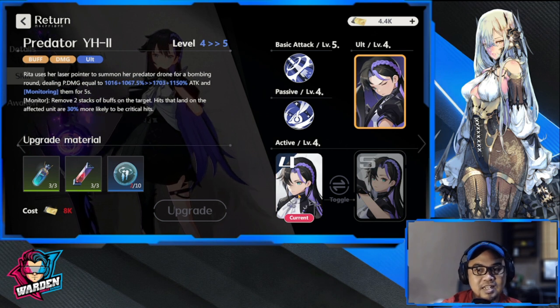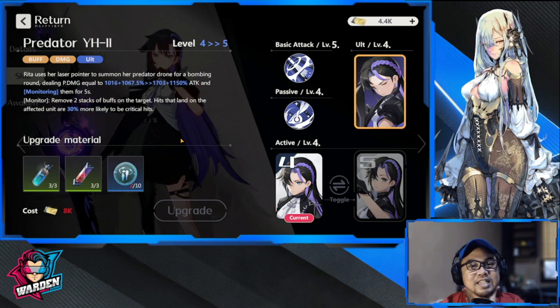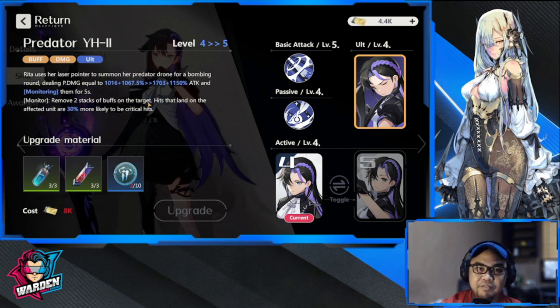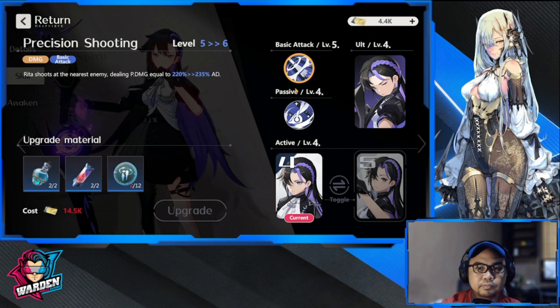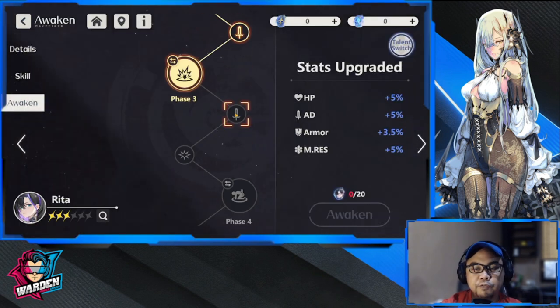For her ultimate, I've seen how big the damage is — it's heavy damage combined with a buff. So this skill is damage plus buff, the active is damage plus basic attack synergy. These three — basic attack, active skill, and ultimate — are your priorities. Not the passive. At least now you know how to prioritize leveling up her skills.